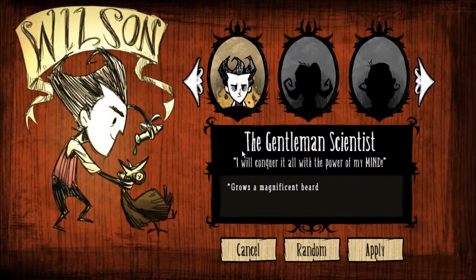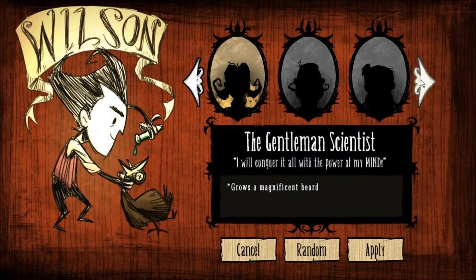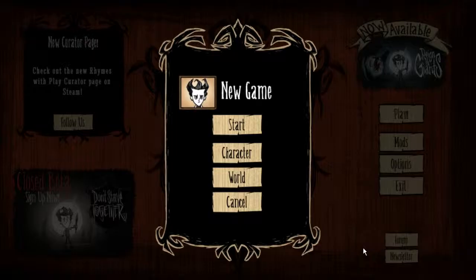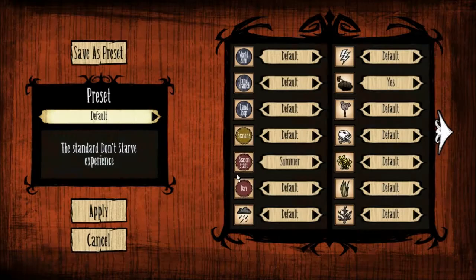Which slot? Let's go to the top slot. Character - there are a lot of characters. It goes one by one but still, that is a lot of characters. We have to play as this guy, the gentleman scientist. He grows a magnificent beard. It's worth noting he is shoving this mysterious green liquid right down this chicken's throat. We'll play as Wilson, of course.